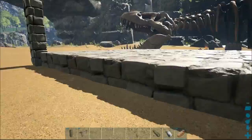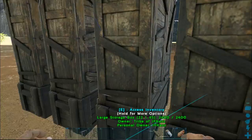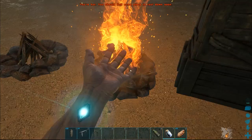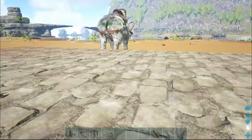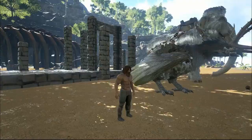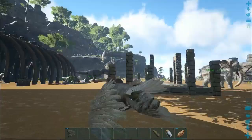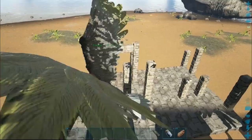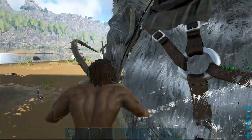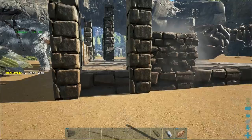I'm going to go ahead and get our stone dino gateway, check on our food — we're pretty good, so we'll continue to let that cook. I'll lay out the framework for our house and then be right back. All right, we have the basic framework laid out: all the pillars placed, and the dino gate for our front door up and ready to roll.